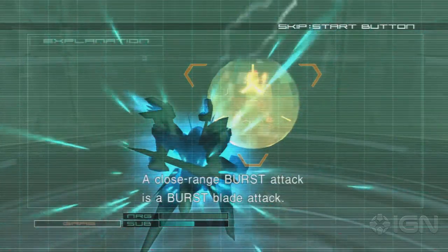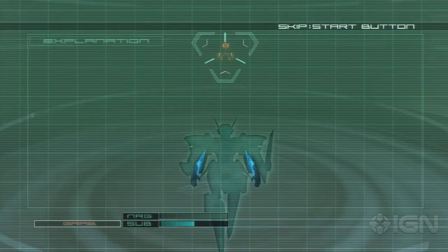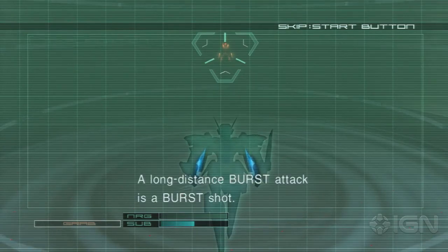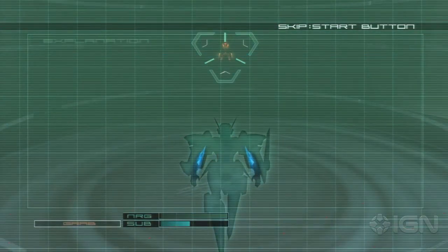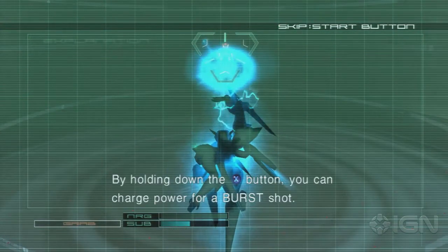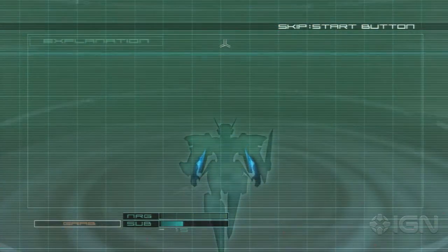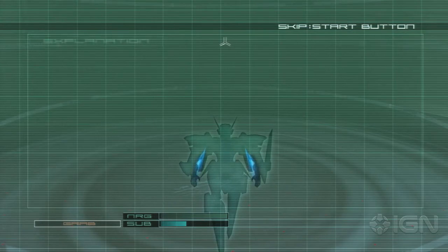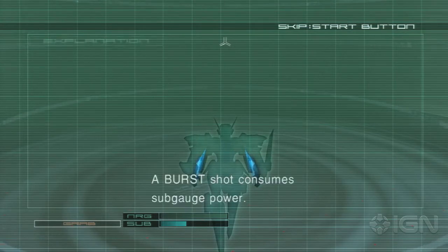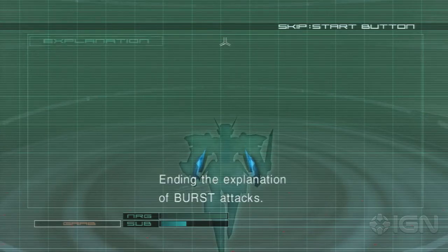A close range burst attack is a burst blade attack. A long distance burst attack is a burst shot. By holding down the X button, you can charge power for a burst shot. Burst attacks are very powerful and penetrate the enemy's guard. A burst shot consumes sub-gauge power.